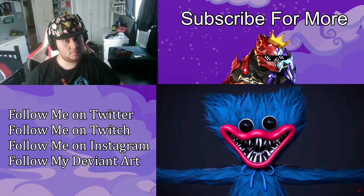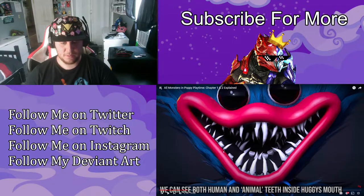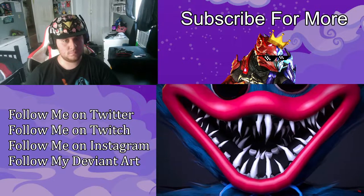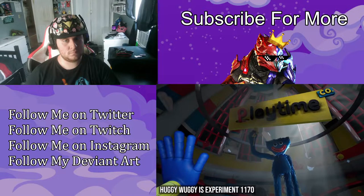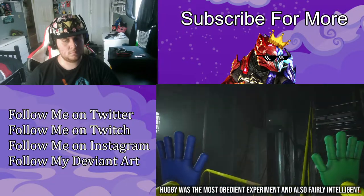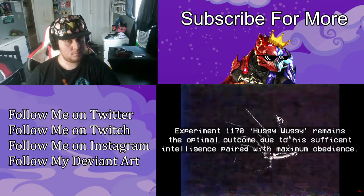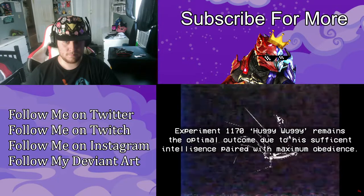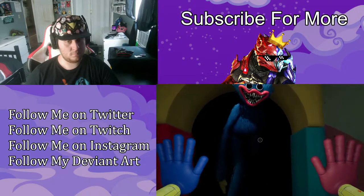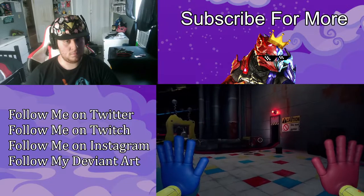We see signs of this human experimentation when examining Huggy's mouth, where we find two sets of teeth — one animal and the other eerily human. Huggy was Experiment 1170 and, as described by this scientist's audio log, was the most obedient of the experiments: 'Experiment 1170, Huggy Wuggy, remains the optimal outcome due to his sufficient intelligence paired with maximum obedience.' This didn't stop Huggy Wuggy going on a kill-crazy rampage and trying to hug our protagonist to death shortly after entering the abandoned factory.